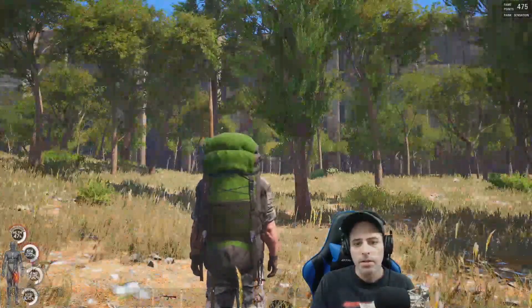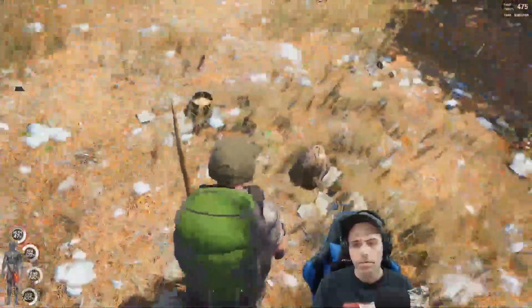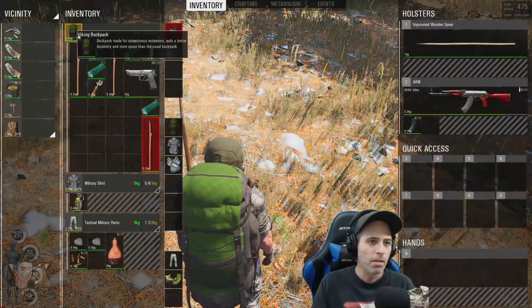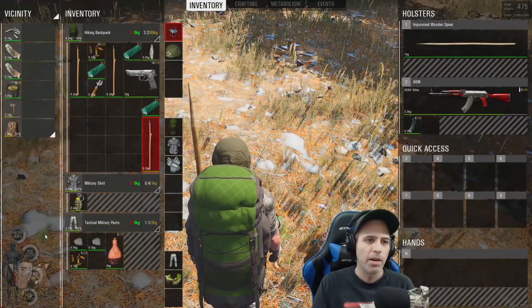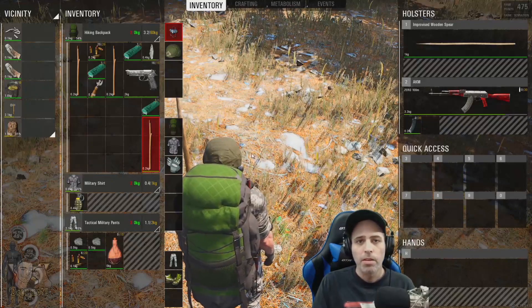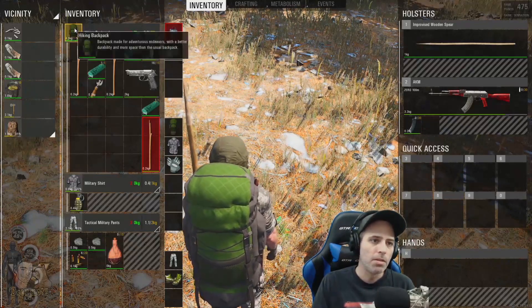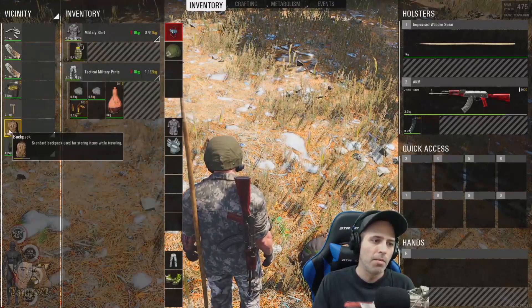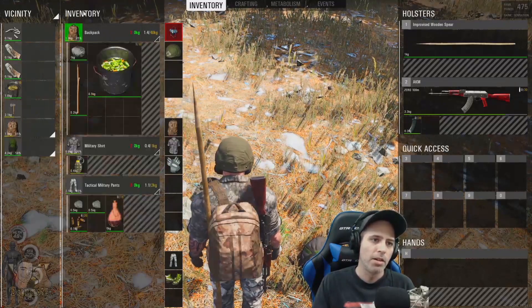Okay, so here we are inside the game and I've spawned a few things on the ground. We've got our hiking backpack on, and there's a backpack on the ground. Now, the way this other video told you to do things was to take your hiking backpack, move it over to the vicinity, come back down to a new backpack, and drag it up to your inventory.